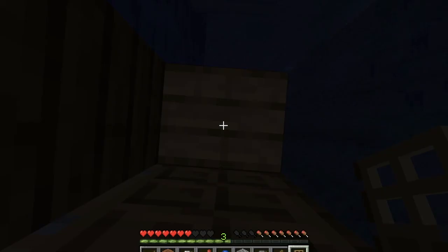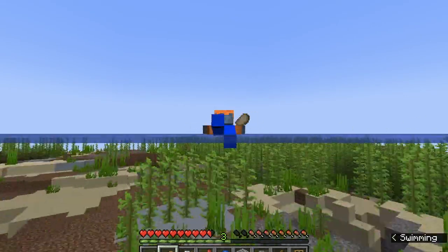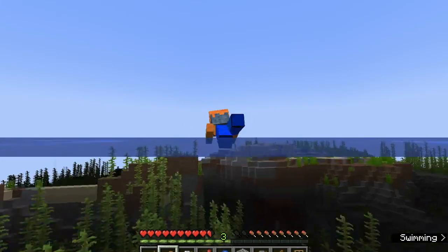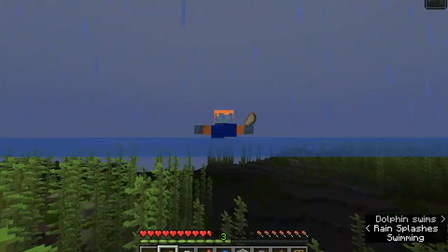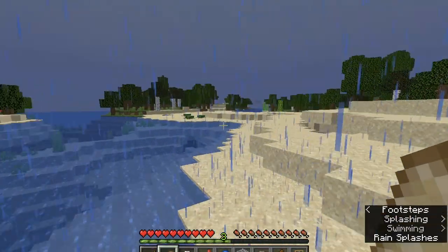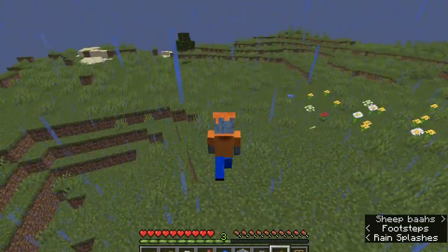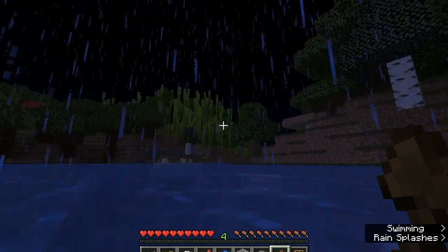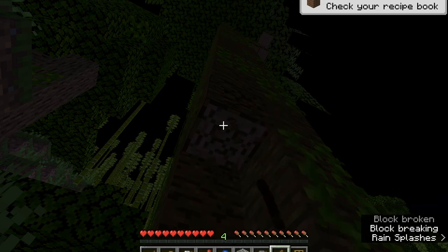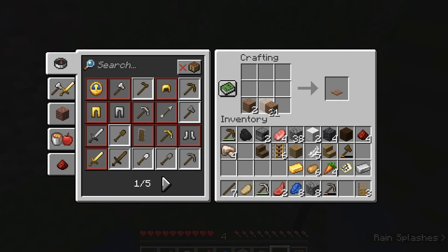Nooo, I thought it was a stronghold. Okay, I'm going to give up on shipwrecks — I'm not sure if jungle wood does actually spawn on them. No way! Bamboo forest — there's a... yes, okay! It's a slab, right? So just go like... cool.